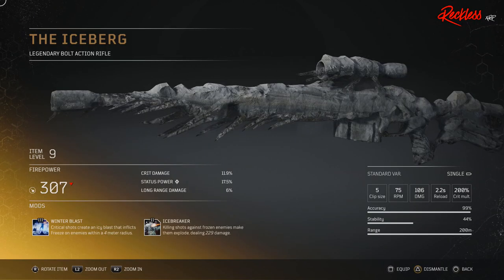Next we have the Iceberg. This is a legendary bolt action rifle. Its tier 3 mod is Winter Blast, which causes critical shots to create an icy blast that inflicts freeze on enemies within a 4 meter radius.